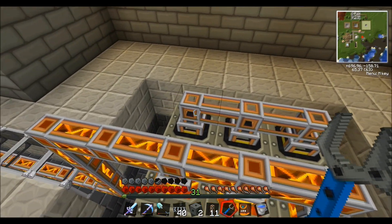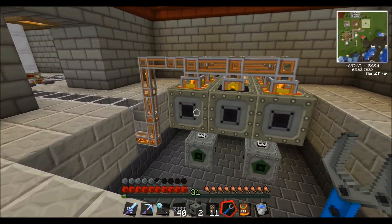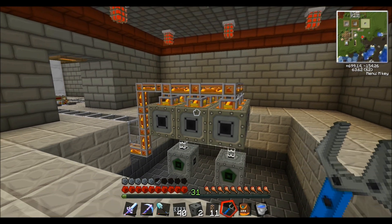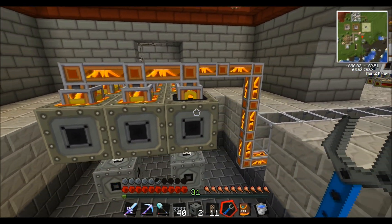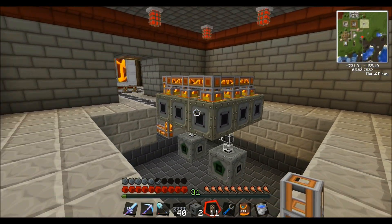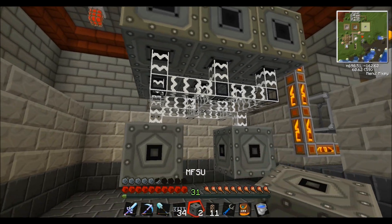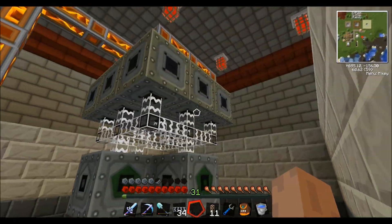You right-click with the crescent wrench and they all connect when you click on them, which is good. But one of them can screw up — when you right-click, the arrow goes up instead of down. You need to make sure those arrows are not pointing up on your thermal generators, otherwise the lava won't go into them. Just right-click again to fix it. Now they're all full of lava — I just have to pop in some glass fiber cabling and hook up the MFSUs.